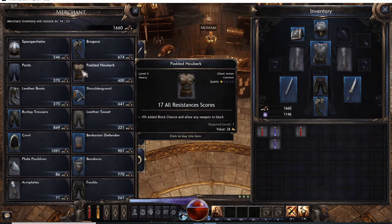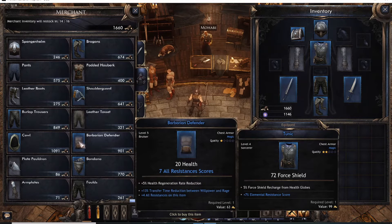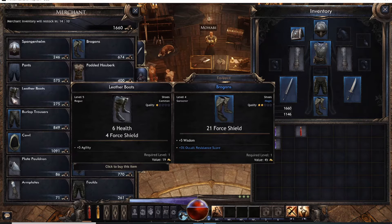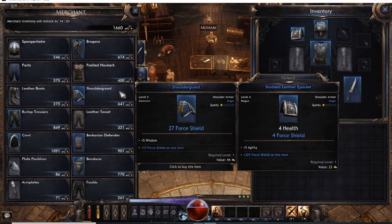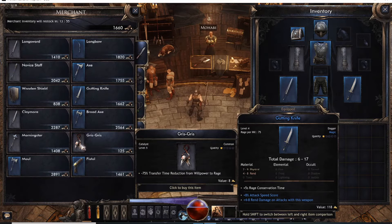Also pay attention to your gear — each one is labeled for a specific type, like bruiser, sorcerer, heavy, or rogue. From what I've found, you can wear any type of gear, but there is specific gear for your class or build. Hopefully we'll find out more as we go. There's also catalyst gear.